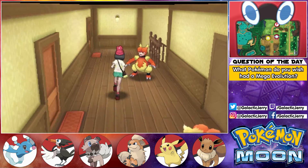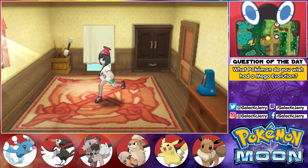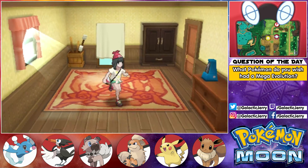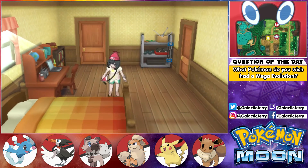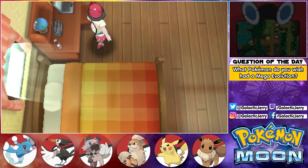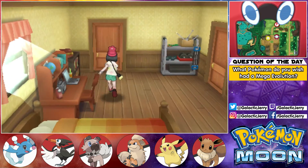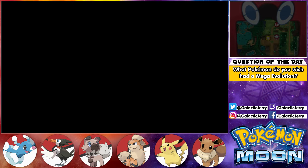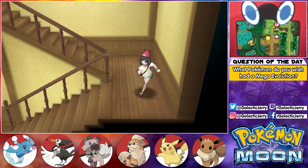And this one doesn't give you anything. Let's go inside this room here. Whose room is this? I think it might be Kiawe's. Let's take a nap here. 'The bed looks fresh and clean, but you can still detect the faint whiff of sweat.' Oh, disgusting — let's get out of here! What was I thinking? Alright, I think that's everything here — let's exit this building.